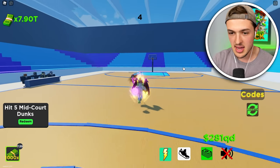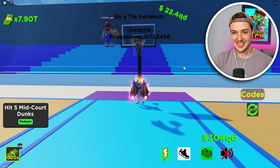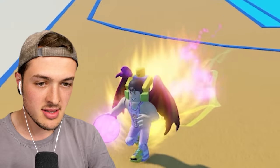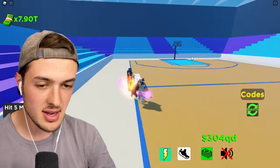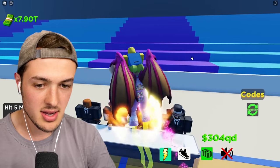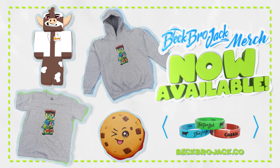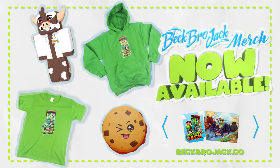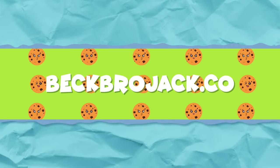Wait a second — I think they trapped me here. I'm stuck. I've become too good of a dunker. Smash like to release me. There's brand new Beck Bro Jack merch — we have shirts, hoodies, plushies, posters, and more available only at BeckBroadJack.com. Get yours today.